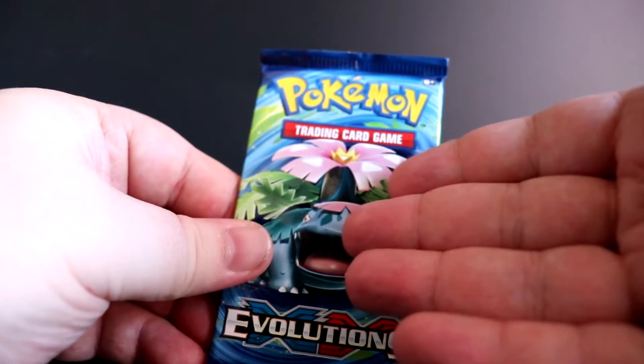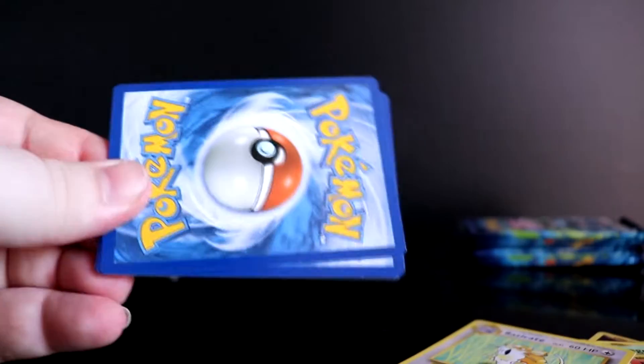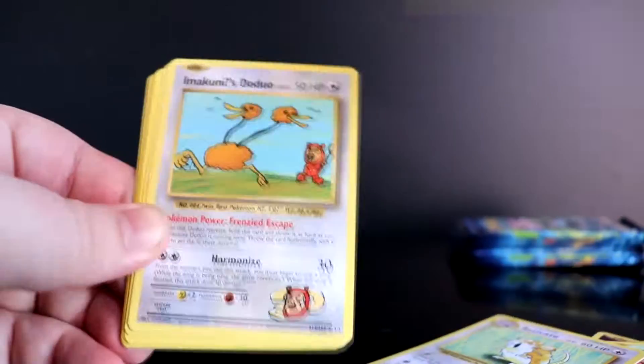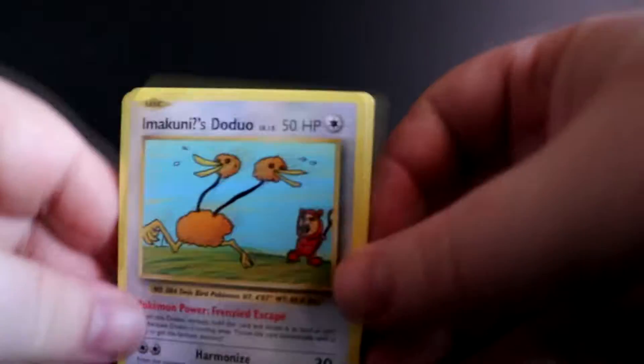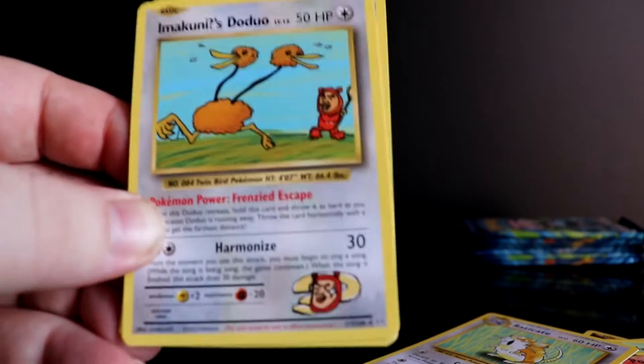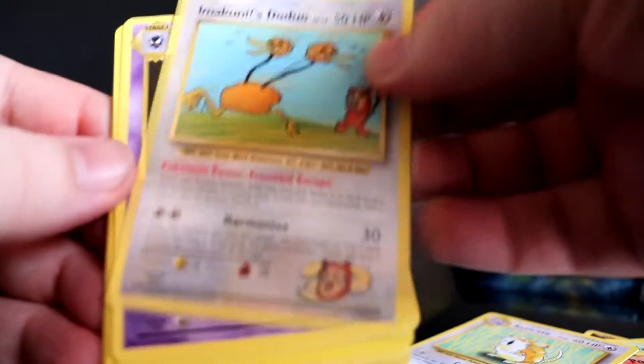All right, Venusaur right here — he's about to deliver the goods, he's about to deliver us a hollow Charizard. There's our code, one two three. And we have Metapod to start off with — oh hell yes, the secret rare! I think this is our first secret rare so far. This card is number 112 of 108. Nice, let's go — we've got a secret rare!